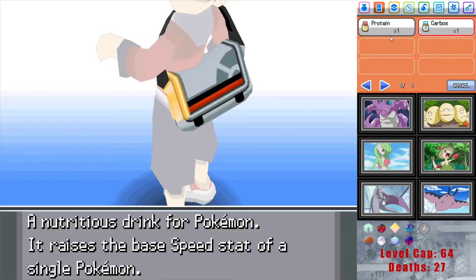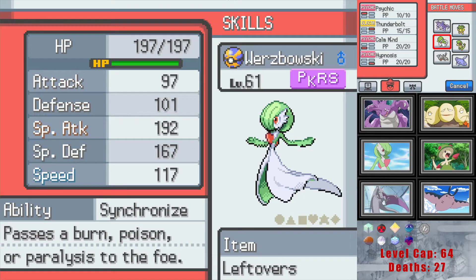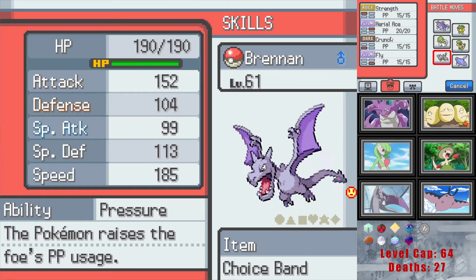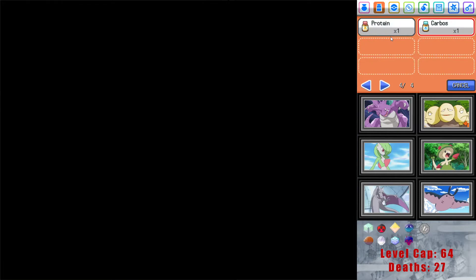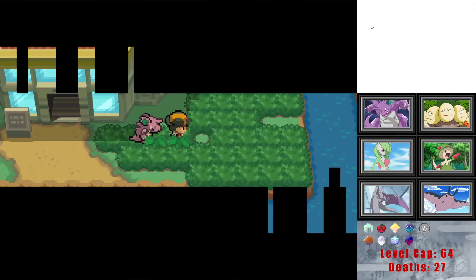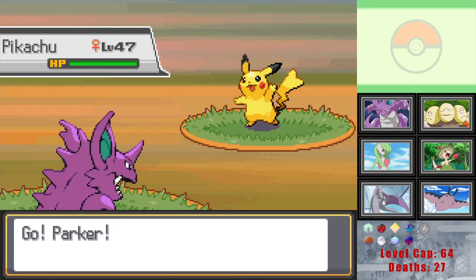Regarding the Sunflora, it has a plus-speed nature and the Solar Power ability. Wurzbowski is at 117 speed but speed-down. Abagnale's at 119 — it wouldn't be the worst thing to raise Abagnale's speed. Might need the EVs. Sure, fine, why not. Let's get our encounter. Yeah — Solar Power plus-speed nature, so I put a ton of speed EVs into the thing. Pikachu — I'll take it. Can't say I'm excited to see it, but it's an electric type. I'm willing to burn a Raichu in Misty's gym. Level 47 is not bad either.